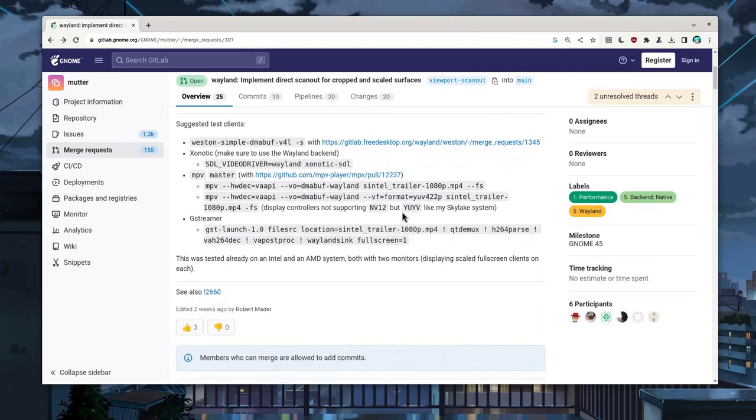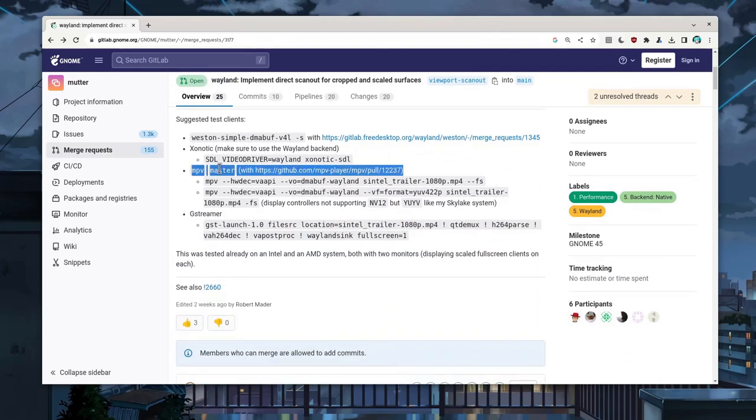So we can test it out, and I would prefer to use MPV from the test clients that were suggested, but it requires the main version which is not easy to build, so I'll go with the backup plan.